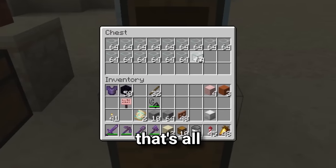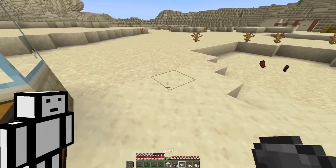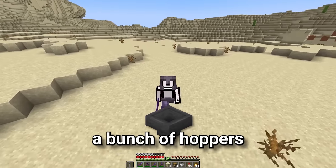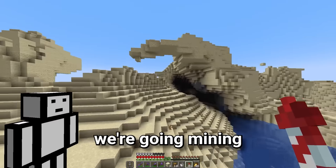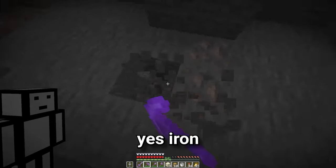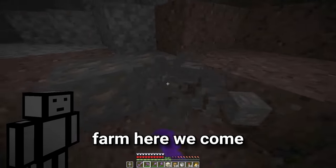Okay, and finally, that's all the glass we need. But we have used up all our iron on this bucket and we still need a bunch of hoppers for this farm, so it looks like we're going mining. All of this to get a thousand camels. It's gonna look so cool though. Yes, iron. Let's go! Massive cactus farm, here we come!